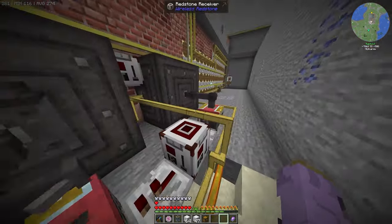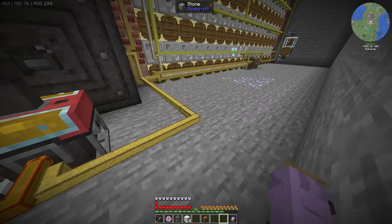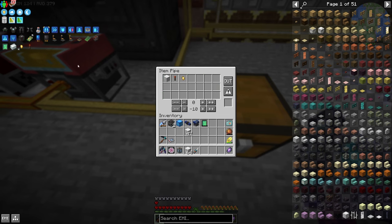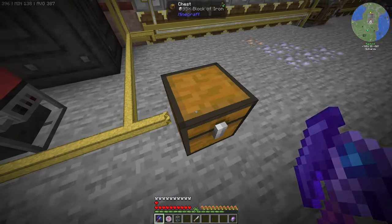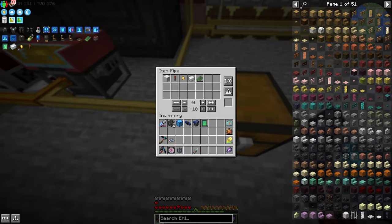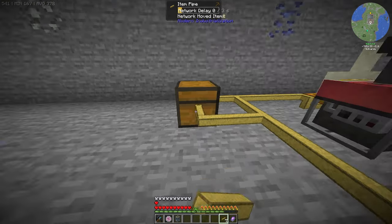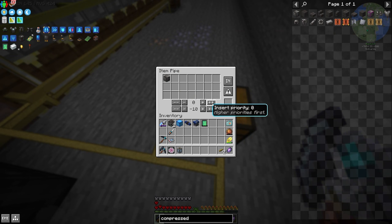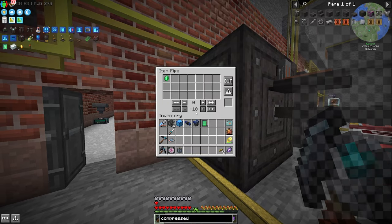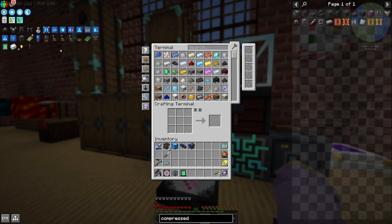I'll take our pressure chamber offline, tell it to import only iron blocks and PCBs, hook up a chest, set it to import/export, and add empty PCBs — that way it processes everything and pipes back into the chest. I'll do two separate setups so items don't export incorrectly. One handles iron blocks and PCBs, the other filters compressed iron out. That should do it — we get compressed iron here perfectly.